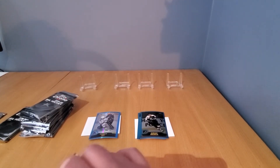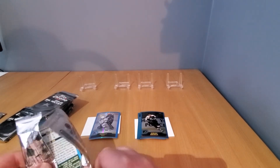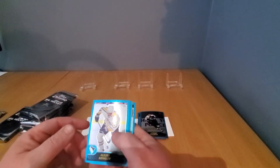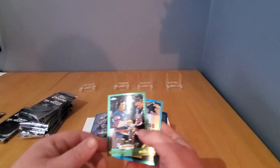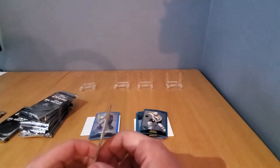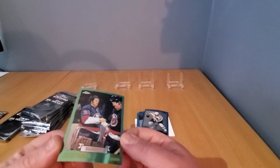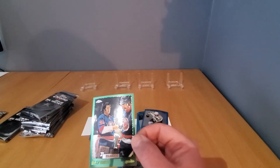In O-Pee-Chee Platinum they're called rainbows, but this is a Topps product so they're called refractors — following the baseball terms. A lot of people wish Topps would come back into hockey, myself included. I love Upper Deck, I'm loyal to Upper Deck, but sometimes it's good to have a little competition. Next pack — Alexei Kovalev, Keith Primeau... and we got our first Billy Smith. You can get him as an autograph but this one is a heritage or retro chrome card. Billy Smith!